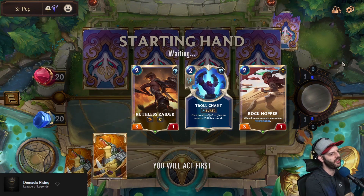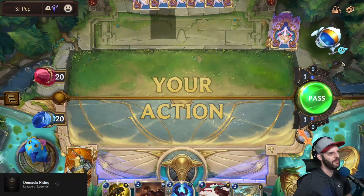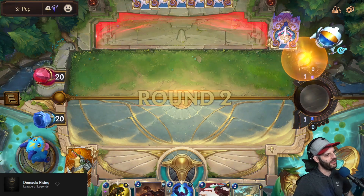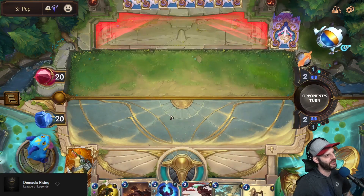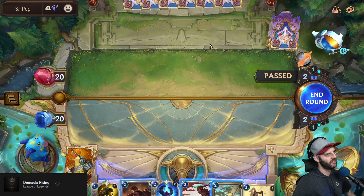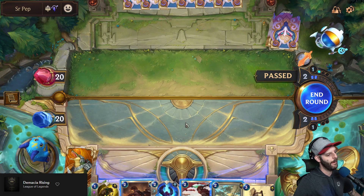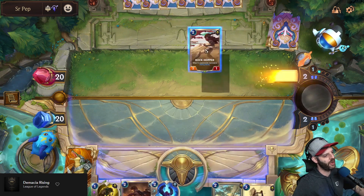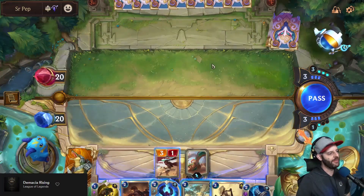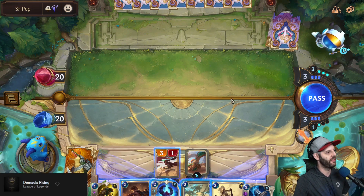Pretty good start. Troll Chant and Ruthless Raider is very good. Our opponent has the Minionaut — no Zoe in hand. So Zoe, Aurelion Sol — no Shyvana in this deck either, so it's going to have a slightly slower turn 3-4. It's not going to be focusing on combat tricks, maybe focusing more on early elusive plays. An empty board is a great time to play Rockhopper. I want to delay my attack as much as possible because I have something that's going to be giving my opponent vulnerable, which will allow me to trade however I see fit.